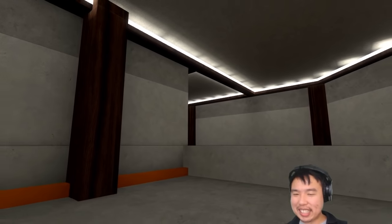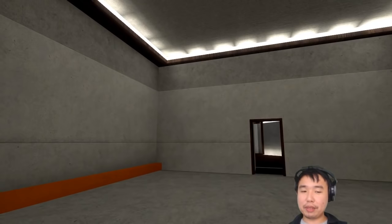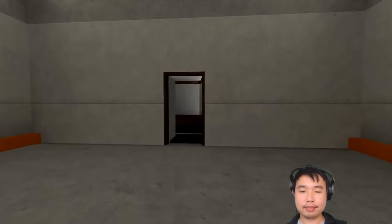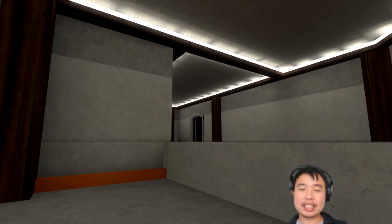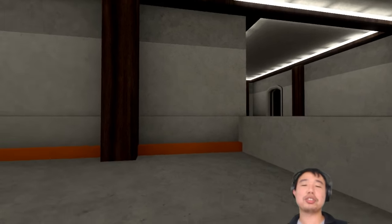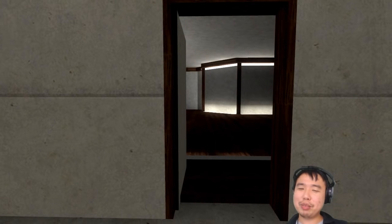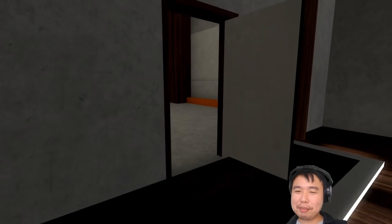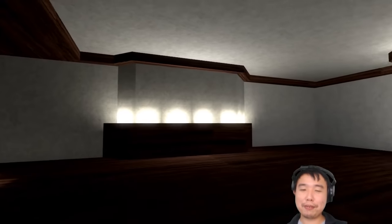That puzzle is a little bit tricky, because The Beginner's Guide has a reputation as a really smart literary game — you might get people who don't normally play games playing it, and I think a lot of them might have had trouble with the puzzle, not knowing they had to rush through the door. We're back to this blocky texture lighting, marking this as an older era level. The level is also technically kind of low-poly, so it is evoking the Half-Life 1 era. Chat mentions that if you take too long on the puzzle, Davey will actually tell you the solution via narration.